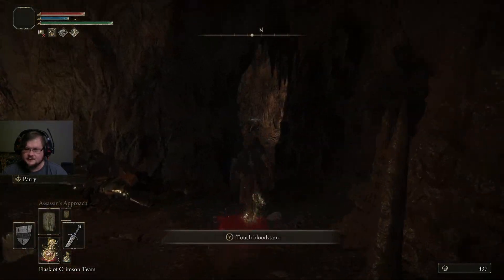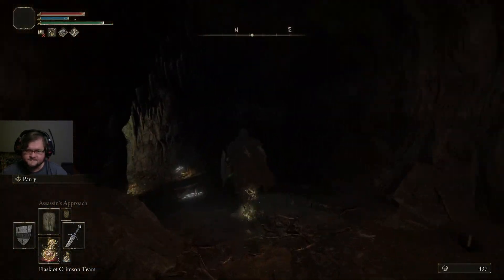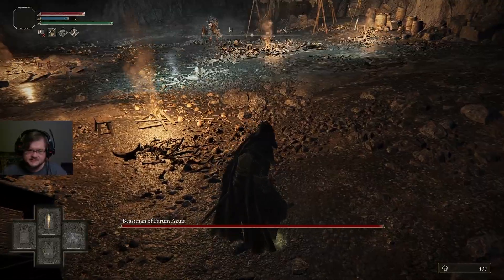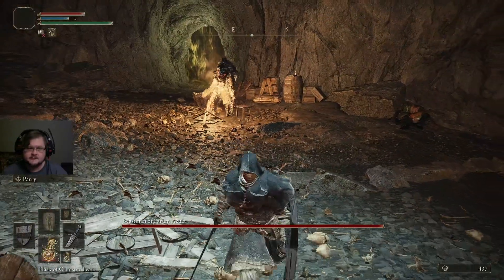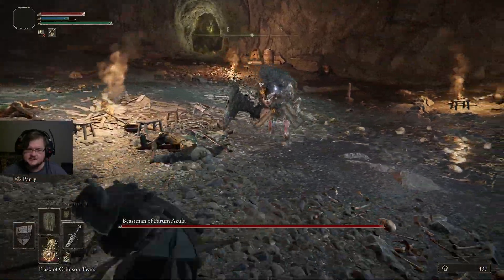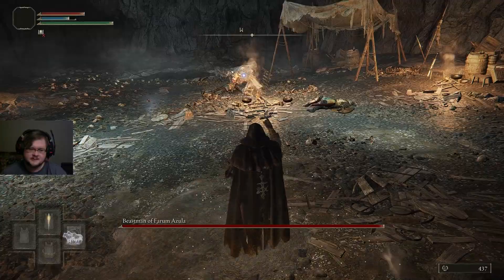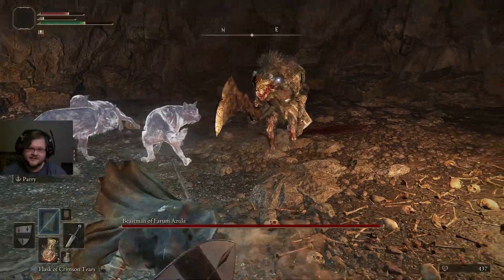Remember when I said we have the ability to be quiet? Well, this is a fantastic opportunity to do that. So we'll go in, we'll head to the right, keep heading to the right around this guy, and we will run through this boss fog. He's going to activate, and we are just going to summon those spirits relatively soon. Alright, so we have our wolves now.